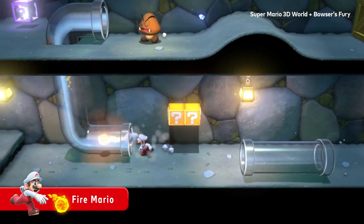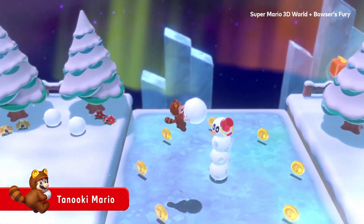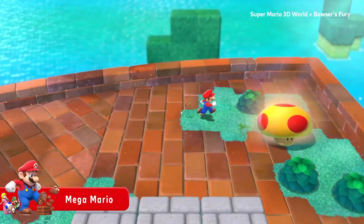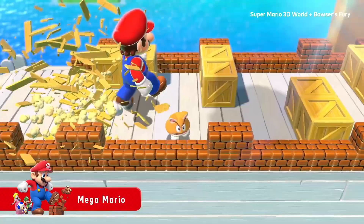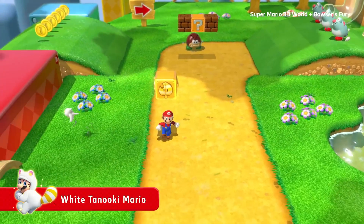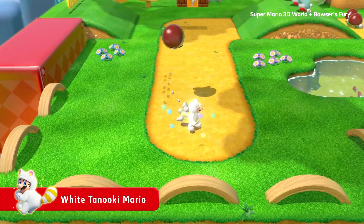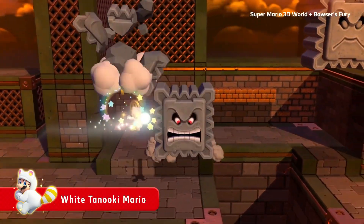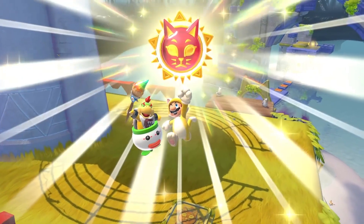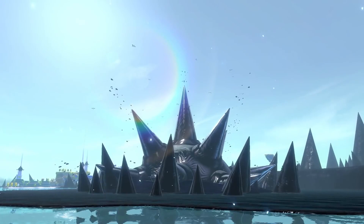And I think the thing that says the most is that they chose to do this with 3D World of all games. If this was some sort of Mario Odyssey DLC, it would still be awesome, but it wouldn't really tell us anything about how hard Nintendo was planning to push open 3D Mario. But the fact that they took the second most linear game in the entire series and chose to add a completely open side mode to it speaks volumes — because no one would have batted an eye at additional linear levels, yet Nintendo themselves chose to make it open. And not just open, but open and really weird and cool.